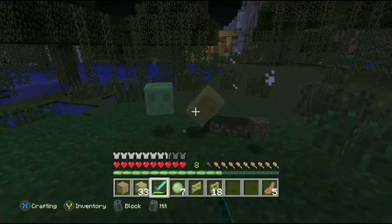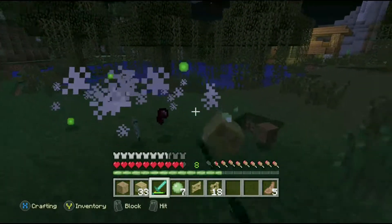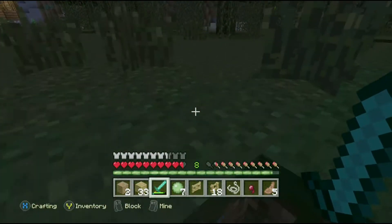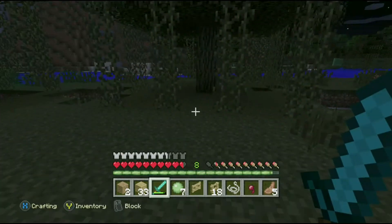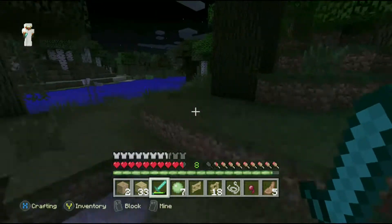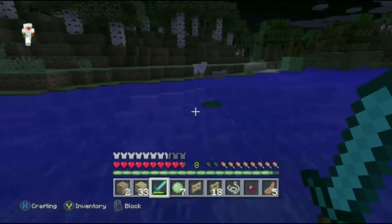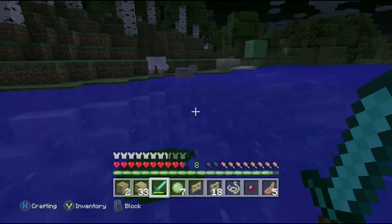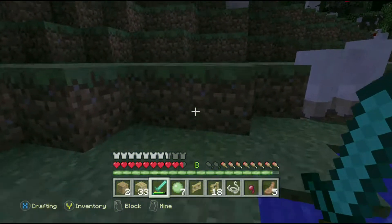Then you would walk down the staircase into a room, turn around, hit another lever, and it would make all of that disappear. There was some finagling you had to do — when you hit the lever on the bottom again the stairs would pop out, but you would have to go in reverse order for it all to work. It was alright, but I just like to get the slime to make the redstone items.